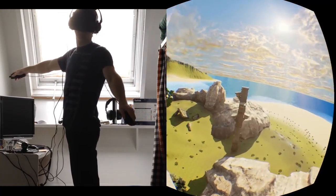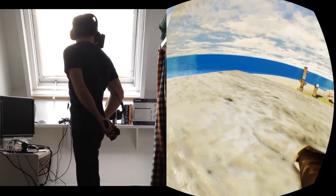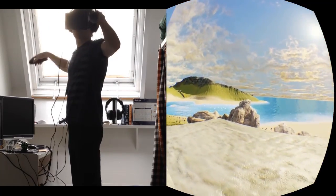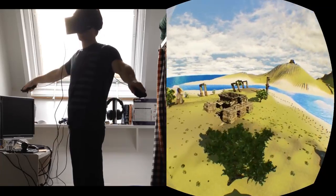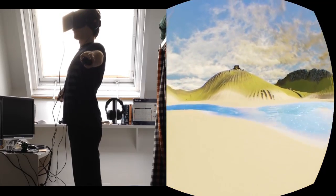When you're ready to come in to land, you can slow down by flapping forwards. When you've landed, you can fold your wings by simply putting your hands behind your back. If you need to pitch down or up, you can do that by pitching your wings. And that's it.